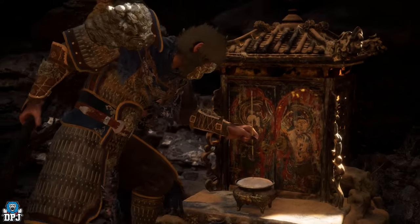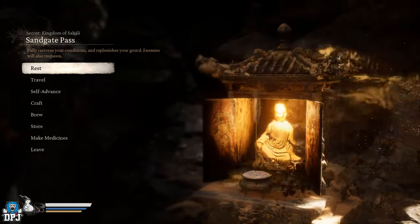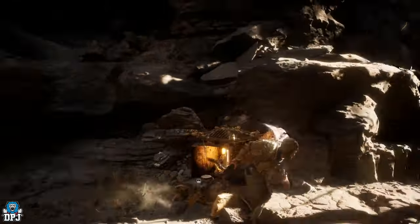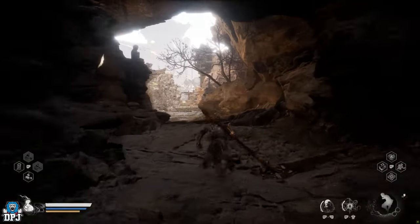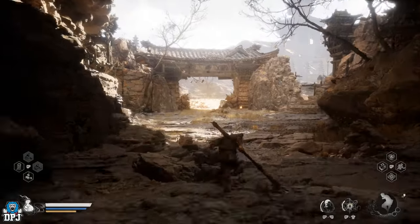From this shrine, push forward and around the corner. Here you will encounter a different variant of the Tiger Vanguard, and you do have to take him out. But it's a much, much easier fight than the other Tiger Vanguard, so you shouldn't have any problems here.